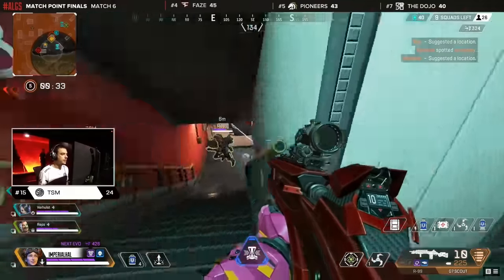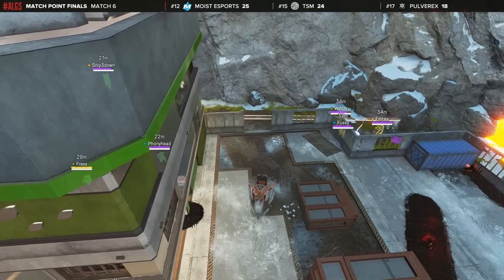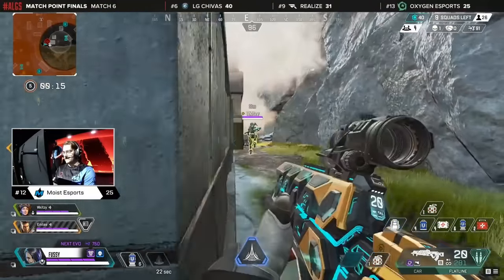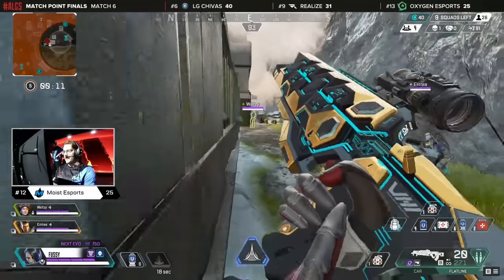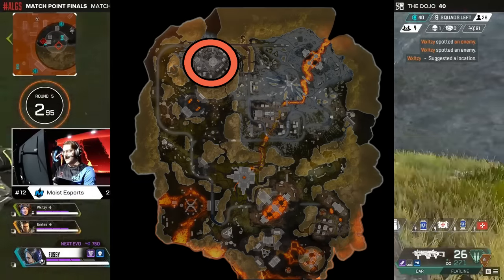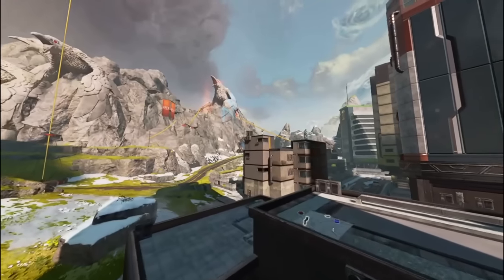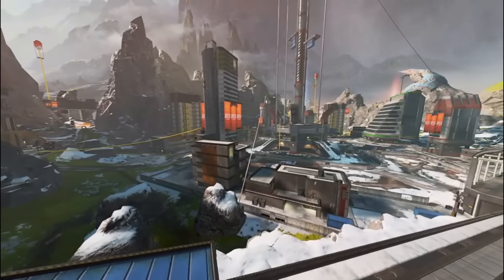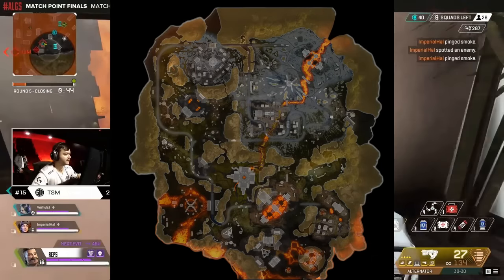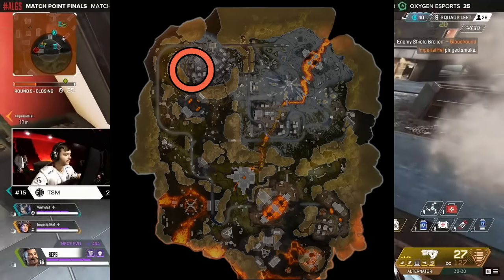Skyhook is easily the largest POI in World's Edge and one of the least changed from its original Season 3 version. This city layout with densely packed multi-floor buildings is unlike any other location in Apex. Its huge size makes for tight endgames with far more teams alive than you'd see elsewhere on World's Edge. Landing at Skyhook is a very different story — the city is just too large for a team to reasonably loot all of it, so Skyhook is often split into two landing spots: Skyhook West and Skyhook East. The two teams will often fight to control certain aspects of Skyhook, namely the Crafter. That Crafter, alongside the Trials POI, gives a significant advantage to Skyhook West as a landing spot over East, and West also has access to the lucrative Trials POI with high-tier loot for completing the trial.